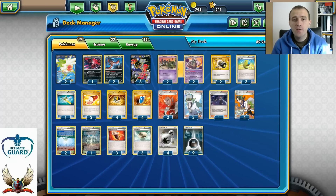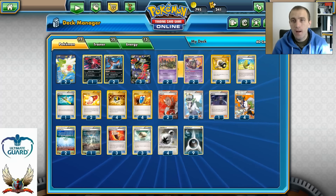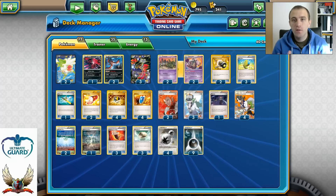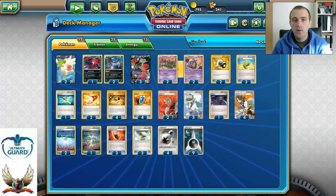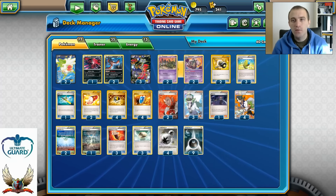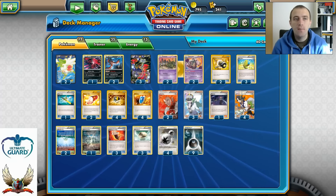If you're looking for any of these cards, find them on CCGCastle.com — link in the description. Use code TCG75 for a 5% discount, and you can also trade 1,400 Pokémon bulk cards for an Evolution Booster Box. Check the video description for details. Let's do some game tests with this deck so you can see how it works in action.